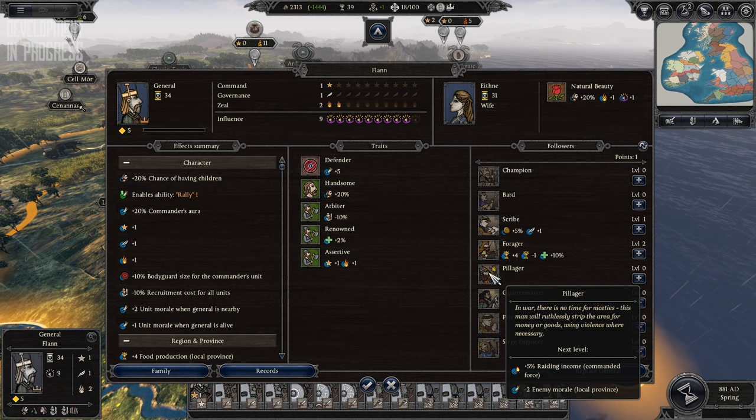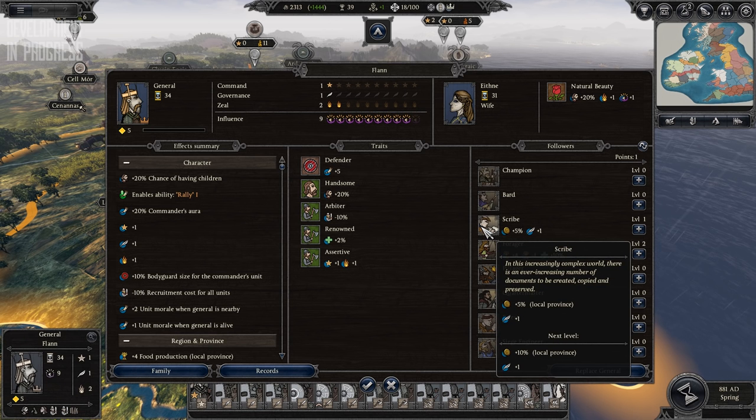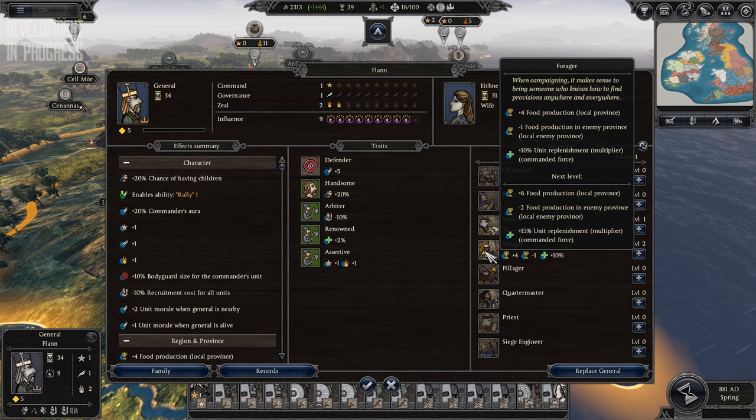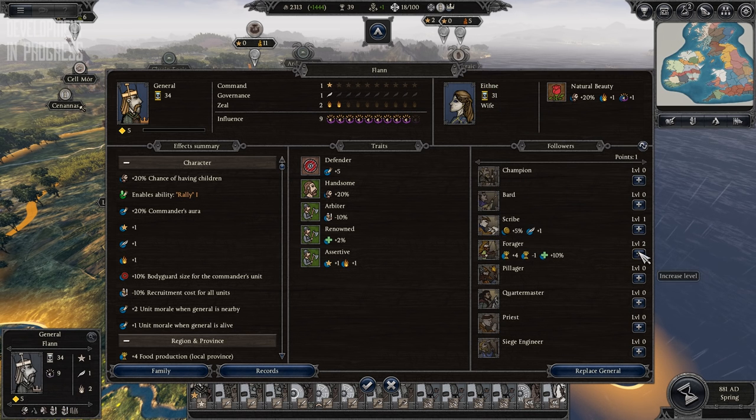You can also do this for governors, who can boost your income from the region they govern, boost food output, extend siege holdout times, and much more. All the skills can be levelled up five times for greater bonuses. Throughout this process, all the skills are unlocked and can be selected, allowing you to decide how you want your characters to progress.